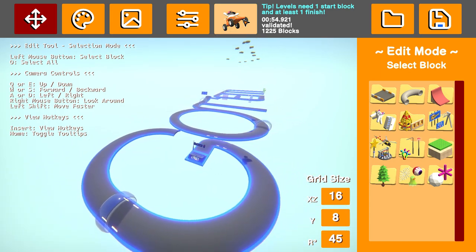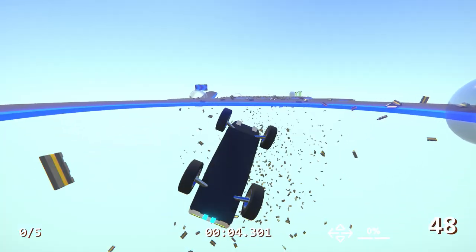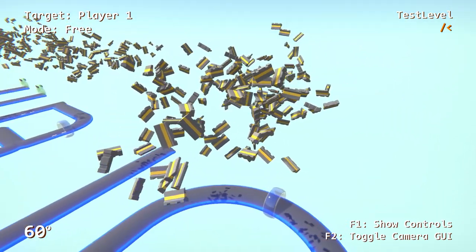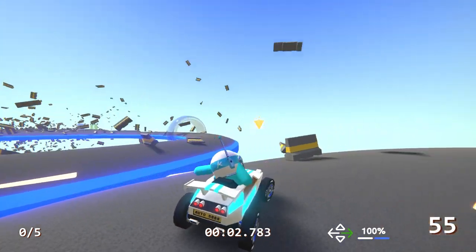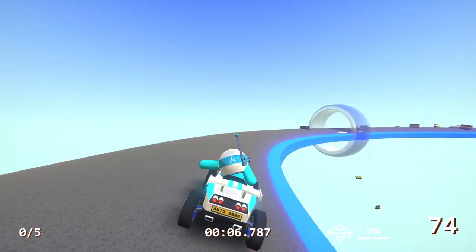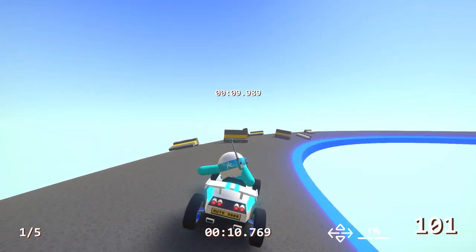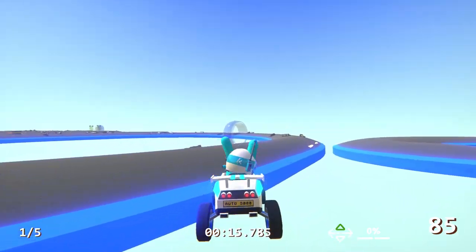That only happens right at the beginning. As you can see, a bunch are landing on the track, but the rest are just kind of falling below it and into the abyss because I don't have a base plate, so I have no clue where they're going — but they're gone forever. They're all kind of exploding outwards in various directions and the majority do fall below the map, but the ones that don't end up being quite random obstacles.